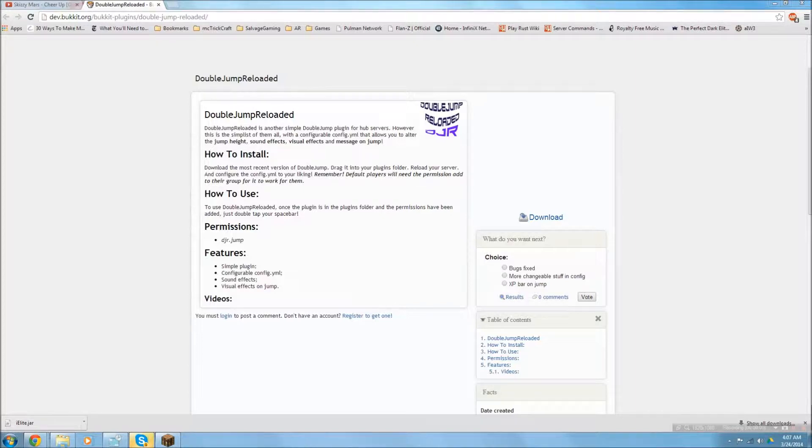What's up guys, it's Turner here and today I have another plugin tutorial. This plugin is Double Jump Reloaded. If you can't guess what it does, it's kind of in the title — it gives you the ability to double jump.